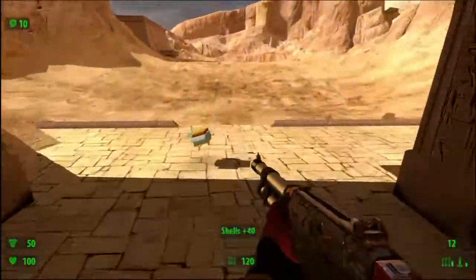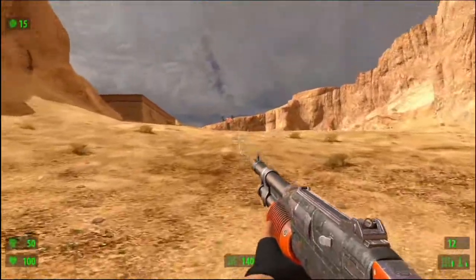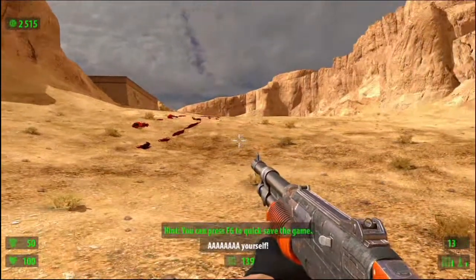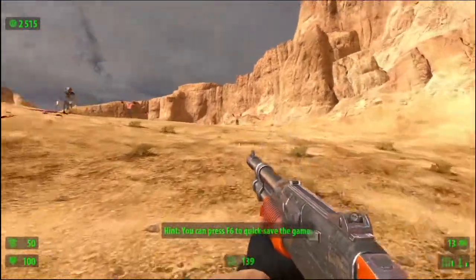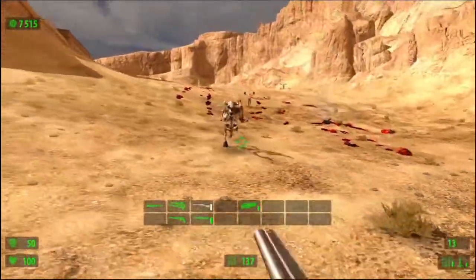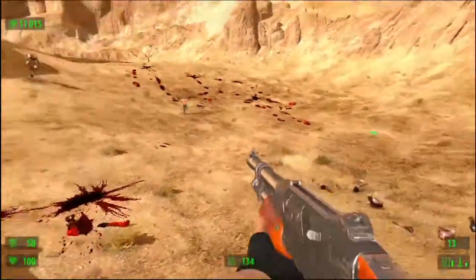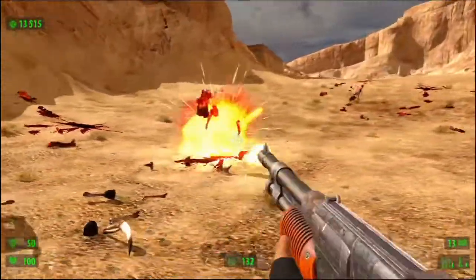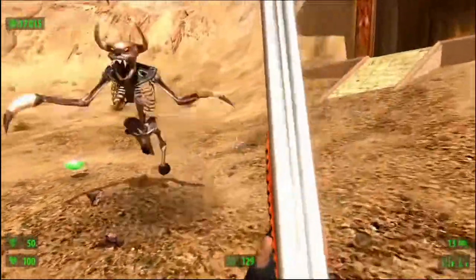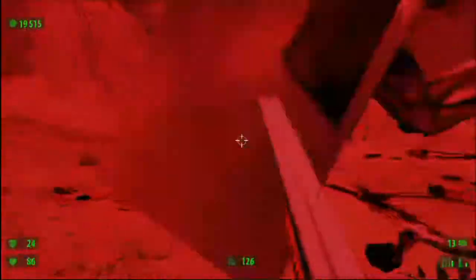There is just something about first-person shooters that are set in Egypt. Maybe it's the thrill of knowing what could happen to you if you went to an Egyptian desert in real life, without food and water, while running all over the place in the hot sun, trying to gun down hordes of monsters. Or maybe it's just because Egyptian deserts are funky awesome, and FPS games set in them often have large levels, with plenty of areas to explore, and plenty of asses to kick.